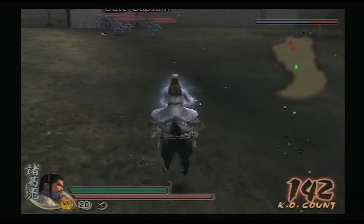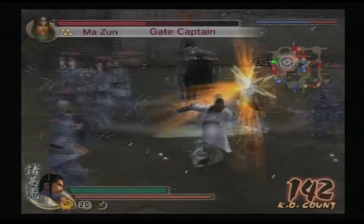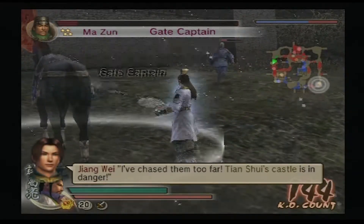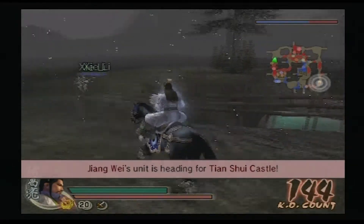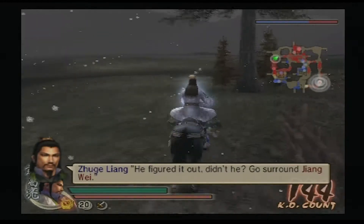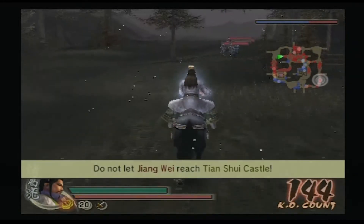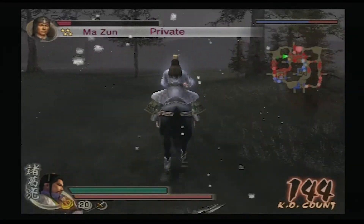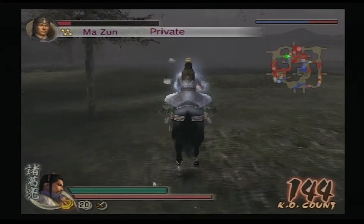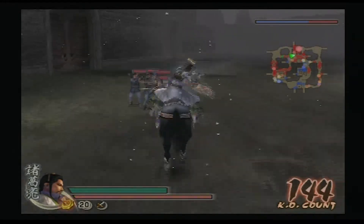I kind of want to start killing these other guys — I don't want them to retake that. We've chased them too far. Tian Shui's castle is in danger. Alright, we gotta race back. He figured it out, didn't he? Guards around Jiang Wei. I like how he said he figured it out.